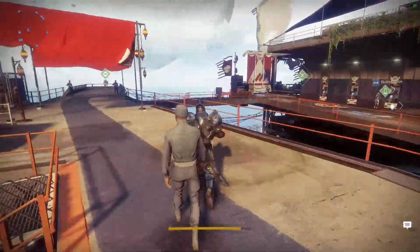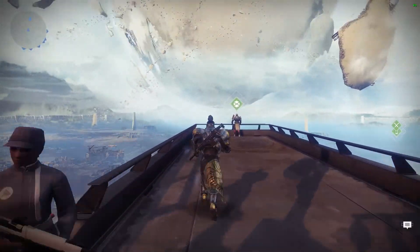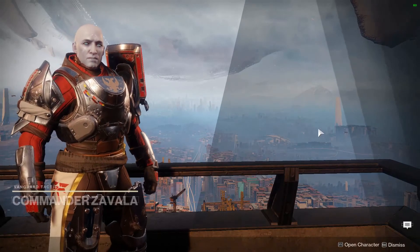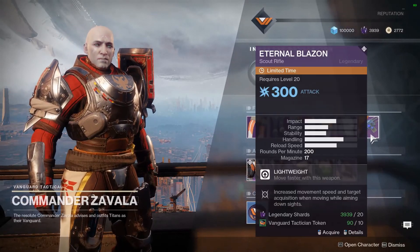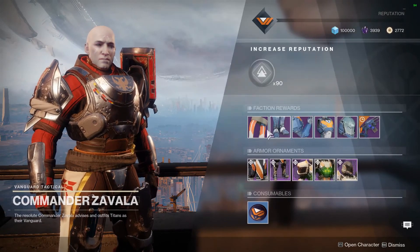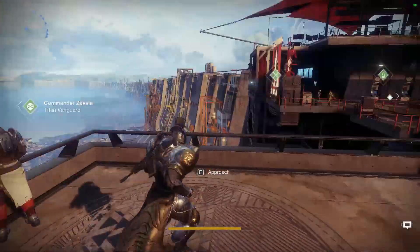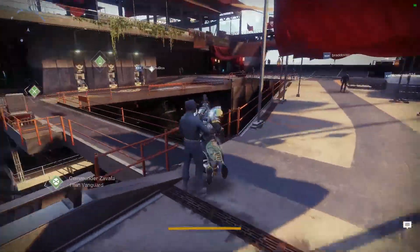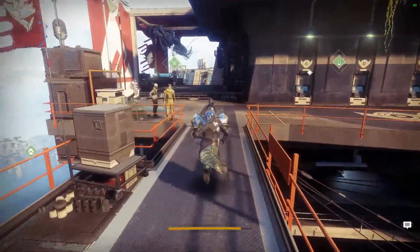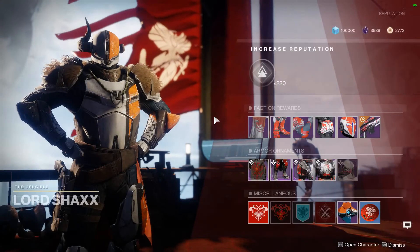We'll go check out a couple of the vendors in the tower. We'll go to Zavala first. What do you got for us today, Zavala? He's got the Eternal Blazon again — I think he sold it last week as well. I've done a review on that weapon, so if you're interested, just search for it on my channel. It's a pretty good Scout Rifle.